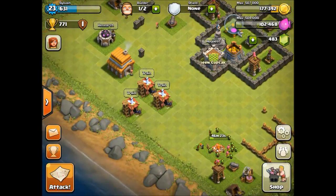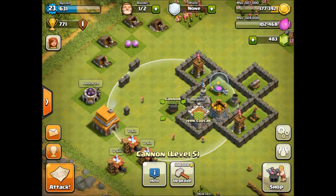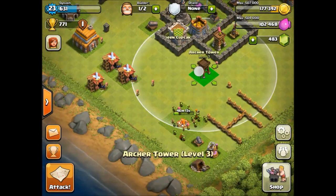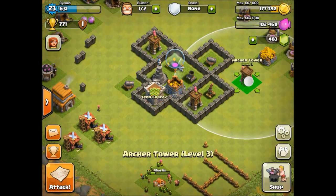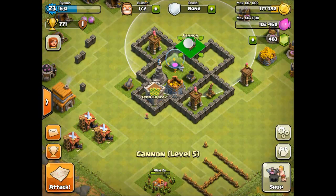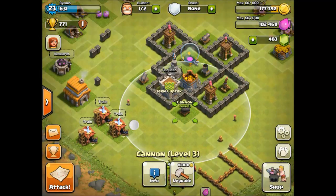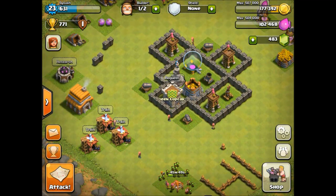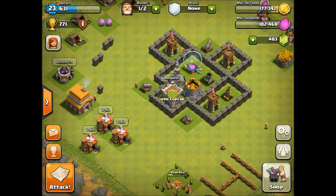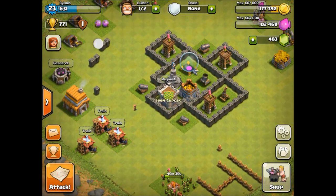Let's put the walls back in and then put some new defenses in there as well. We have this cannon which we can move over here, then this archer tower which we can move over there — or is that a bit too close? I think we'd change this cannon with this archer tower — yeah, that is better. Then I was thinking of putting the other cannon right there so we have some cover for the clan castle. The clan castle troops can be pulled out quite easily, but this is just a concept so things might change.